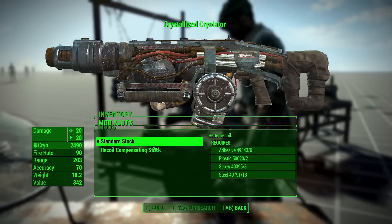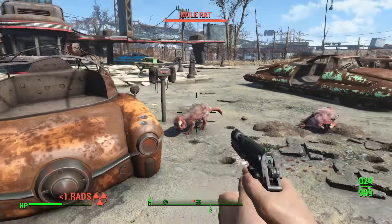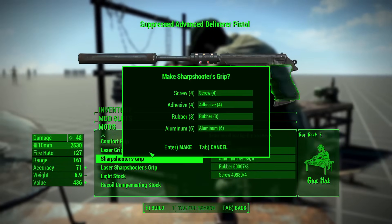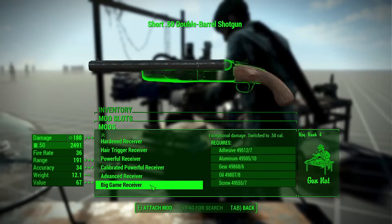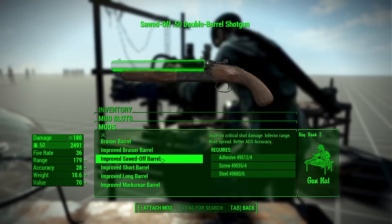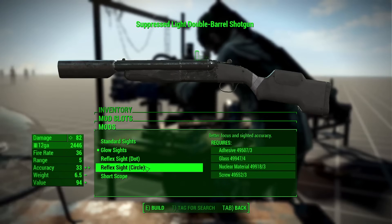The cryolator has nothing new because no one cares about the cryolator. The Deliverer pistol has four barrels — one of which makes this gun look like an off-brand Auto 9 from RoboCop — two grips with attached laser sights, two stocks, a very long extended magazine, four muzzle devices, a higher damage receiver, and an automatic receiver. The double barrel shotgun gets a .50 cal big game receiver, seven new barrel options, one of which adds a badass underbarrel blade, nine stocks, four muzzle attachments, and a short scope.